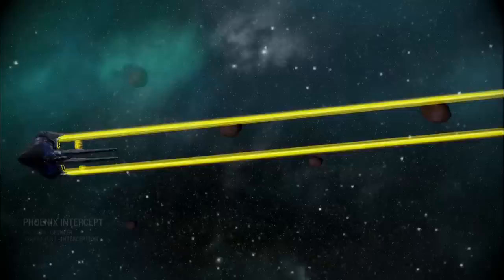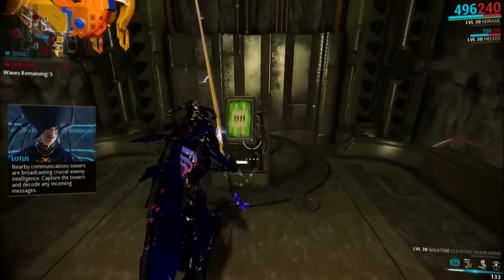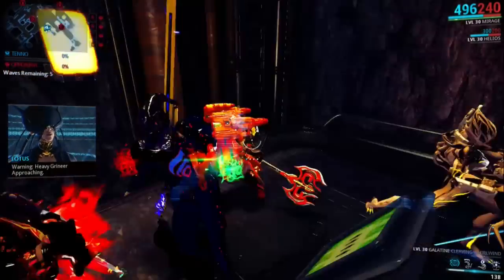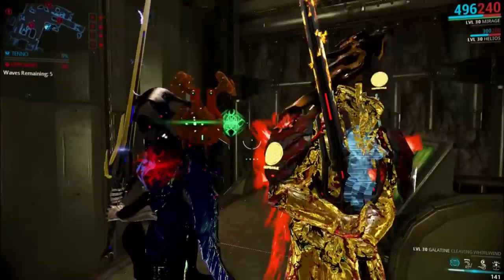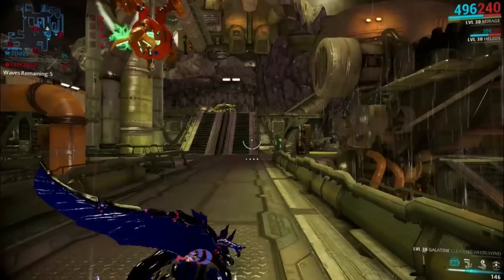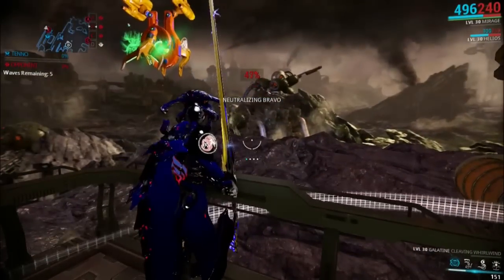I'm hosting a lobby with three other people — just randoms because I am not coordinated in the slightest. Okay, it's interception — is that where you have to control four areas? Oh, the Skindo also counts as a heavy weapon. I suppose that's why they call it heavy weapons as opposed to great swords, because it also includes axes and things like that. So I could have actually used my Skindo or crafted a Skindo Prime. And it's on the Grineer shipyard tile set — the ship graveyard or something like that.